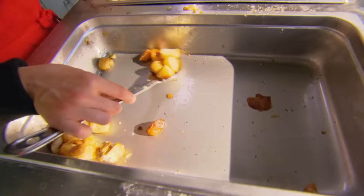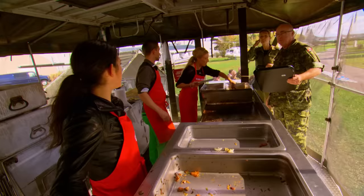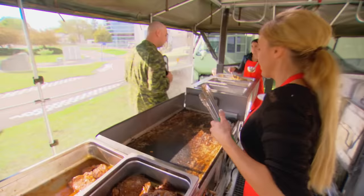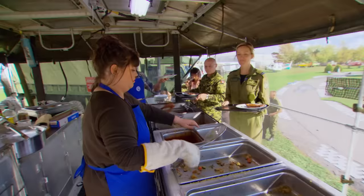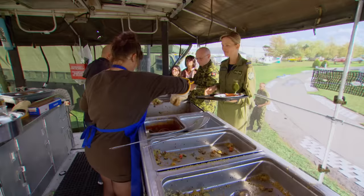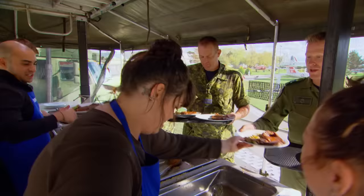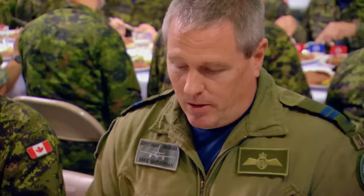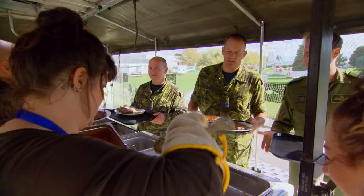They run out of sides completely. A troop member tells them to choose the team that has sides. Meanwhile, the blue team receives a cold steak complaint — Pinot is called down to re-plate with fresh vegetables and couscous and sends out a replacement immediately. The team worries they might be losing the competition due to cold steaks.